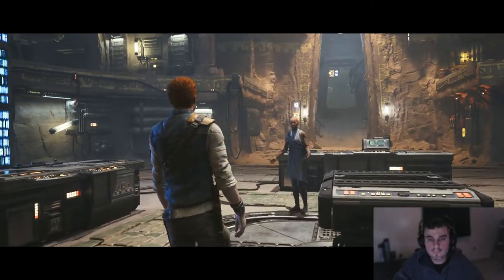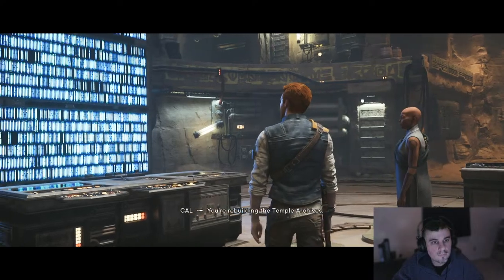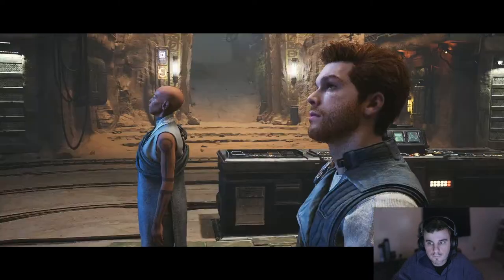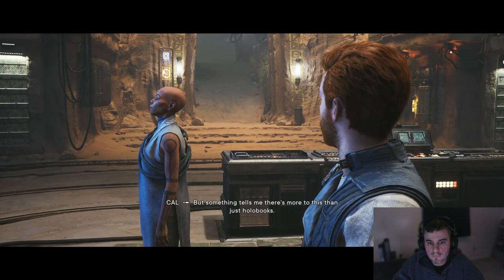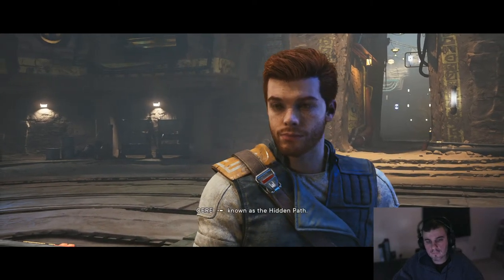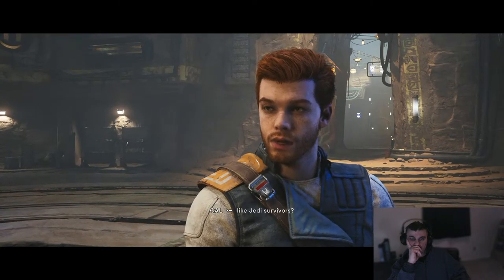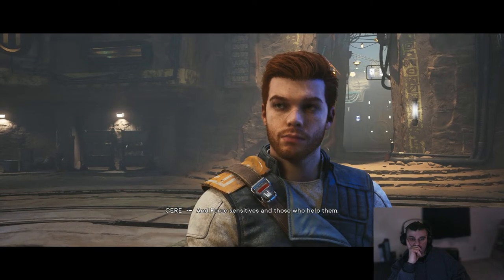In-game: 'Cal Kestis, welcome to Jedha. I knew the storm wouldn't deter you.' 'You're rebuilding the Temple Archives.' 'We're trying. As long as this knowledge remains, the legacy of the Jedi survives.' 'It's incredible. But something tells me there's more to this than just holobooks.' 'Yes — we're part of a network known as the Hidden Path. We provide safe passage and new identities to those who have been persecuted by the Empire.' 'Hunted by the Empire, like Jedi survivors?' 'Very few of us remain — but yes, and Force sensitives, and those who help them.'